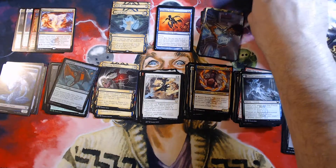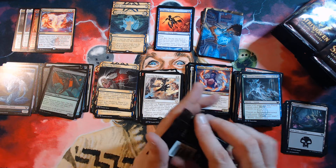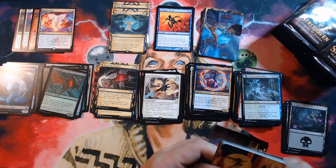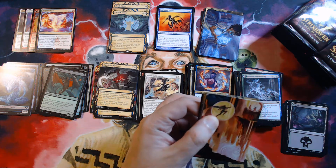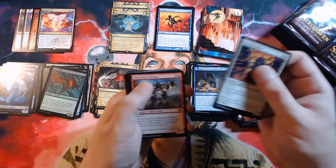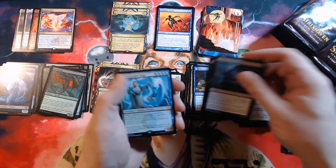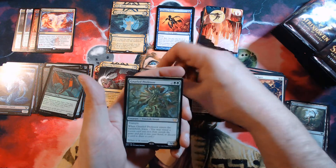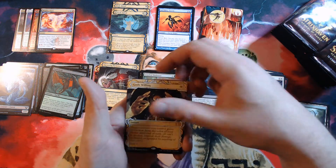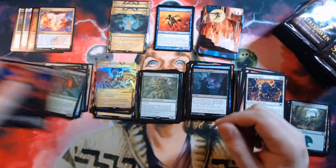Last one in column one — maybe another miscut, we'll find out. Uncommon — Manifestation Sage, double rare, and All Professor. God's Willing, foil Despark — very cool — and spirit token.